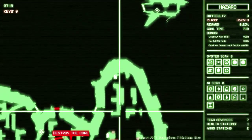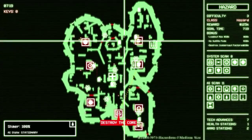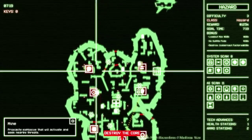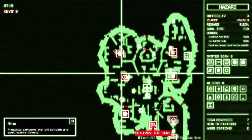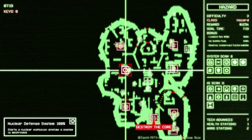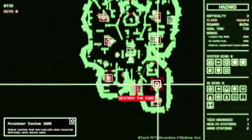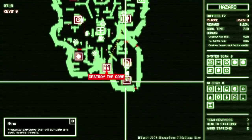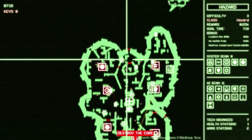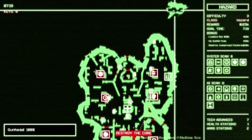Let's take a look at the map for this place — it is large, holy cow. There's a shield generator, sentry, this is the juggernaut factory. There's also a nuclear defense system — it starts a nuclear explosion any time a system is destroyed. Okay, so we need to take that out first. There's also a mine layer system and alarm system. I think we can get in here and head for the nuclear defense system immediately.